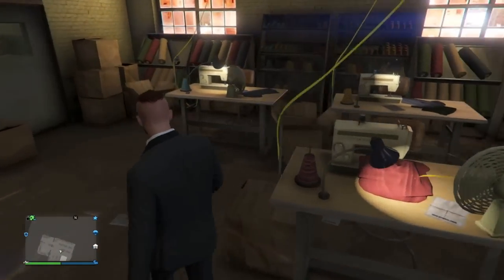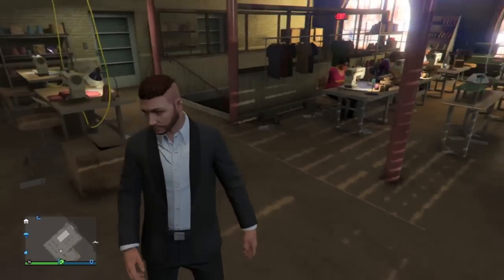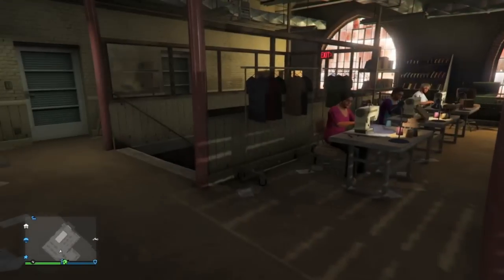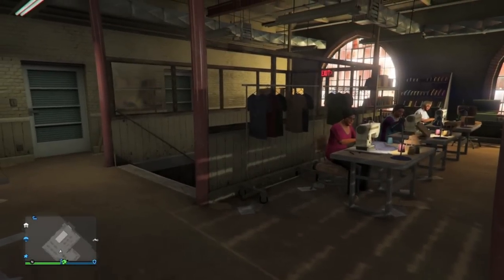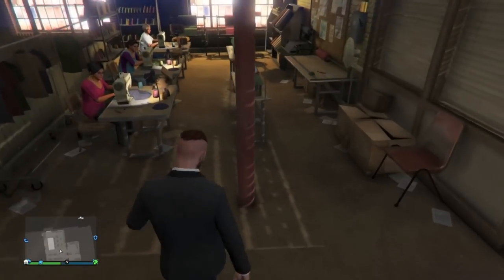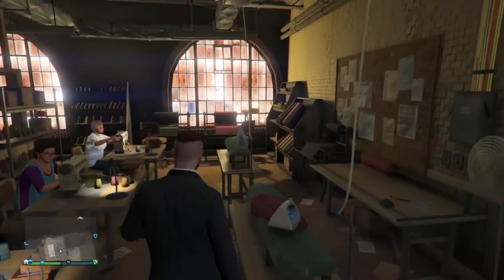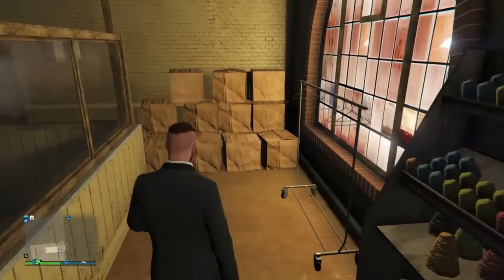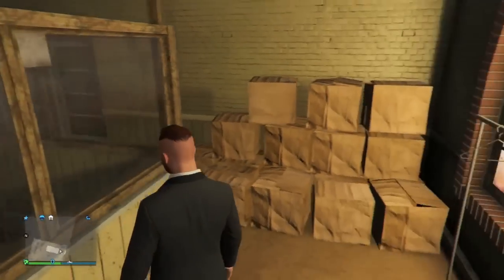There are a ton of really intricate things posted up on the tables, and there's actually a ton of workers working on little sewing machines. For those of you who don't know, you can't actually access this location in GTA 5 Online in a legit manner, besides coming to this place and getting put inside of a cutscene with Lester, as this warehouse is used for the Heist DLC update in order to initiate the heist process when you first log on before completing any of the heists.